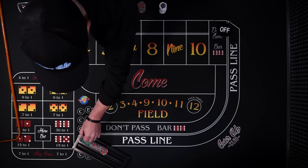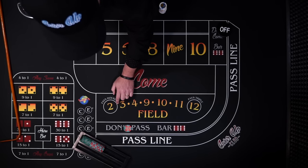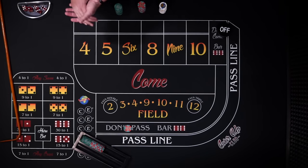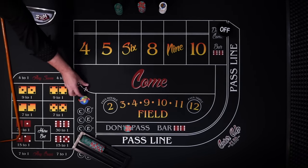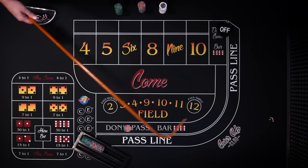All right, I'm starting off here with a $500 bankroll. Let's go ahead and do $30 on the don't pass — and again you could scale this up for larger profits. Let's get these dice moving and see what happens.